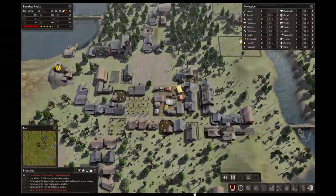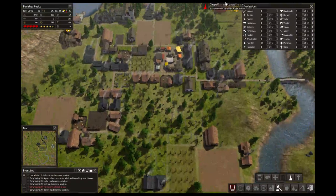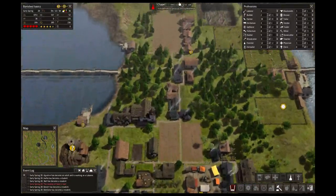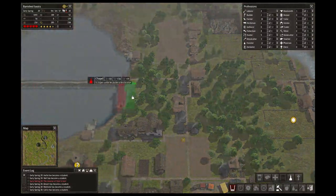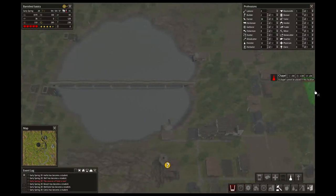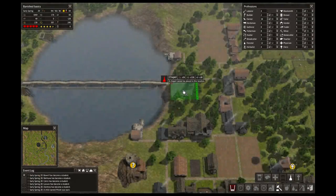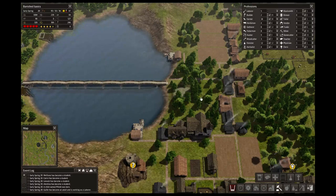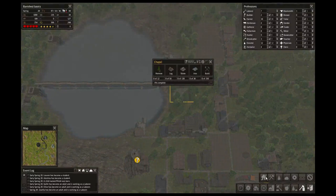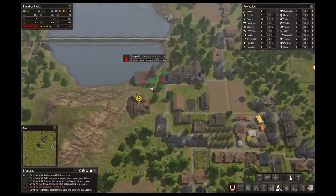I don't have a church yet, do I? No, I never built a church. So that's the next thing going in here — a chapel. Don't know exactly where I want to put it. Probably here near the lake somewhere, facing the lake. That's a nice place to put it — no, I'm not going to put it there, that takes away some of my food sources. Where do I want to put it, do I want to put it over here?